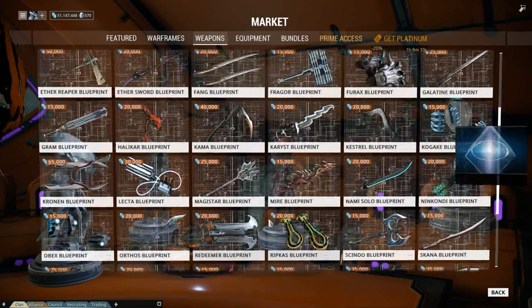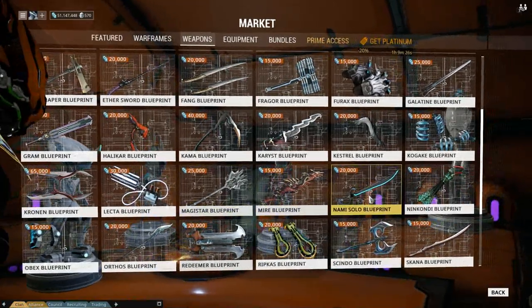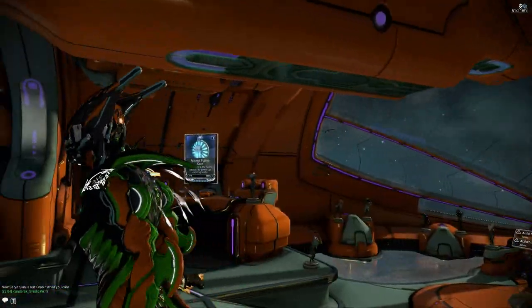Oh no! The blueprint's not here. There's the M's and it's not there. That means it's going to be inside one of the dojos, in the dojo labs.